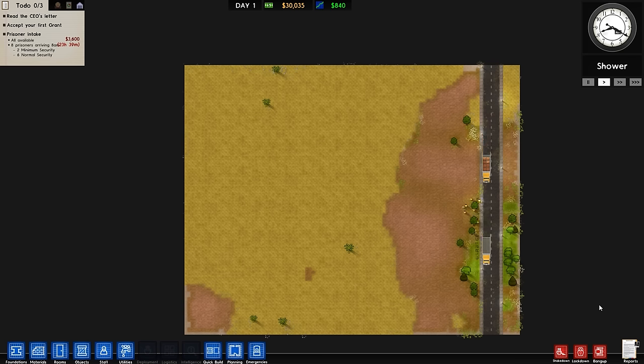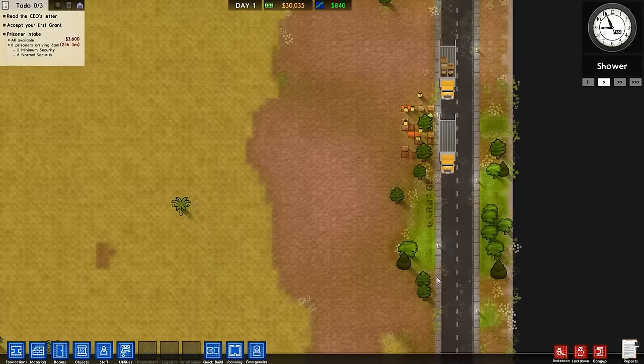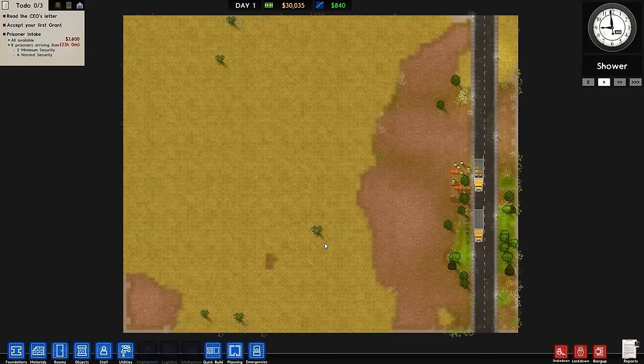Welcome back finally to Prison Architect - the game equivalent of a comfortable pair of slippers, or that well-worn pair of underwear you know you should fling out because it's frayed but it's really comfy, or that duvet set that's a little rough around the edges, maybe covered in beer, kebab and curry stains, but really soft. That's what Prison Architect feels like for me - a nice homely sort of game even though it's about really violent prisoners stabbing people.